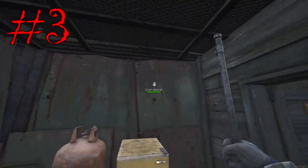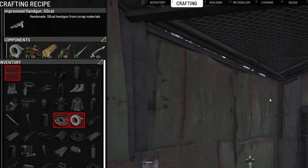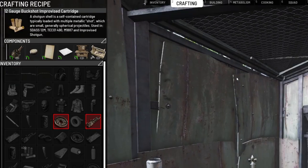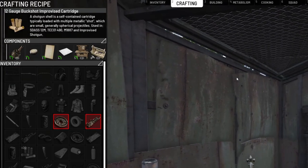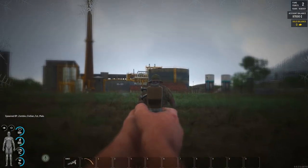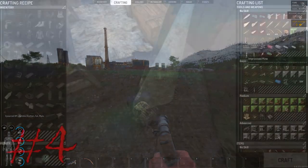Number three: if you find a metal pipe early on, many points of interest have workbenches and drill presses anyone can use for crafting weapons and ammo. That metal pipe can be used to turn into an improvised shotgun or pistol, and it's a good way to get geared early on if you don't want to hit military points of interest. You just need to make sure you find the right items.